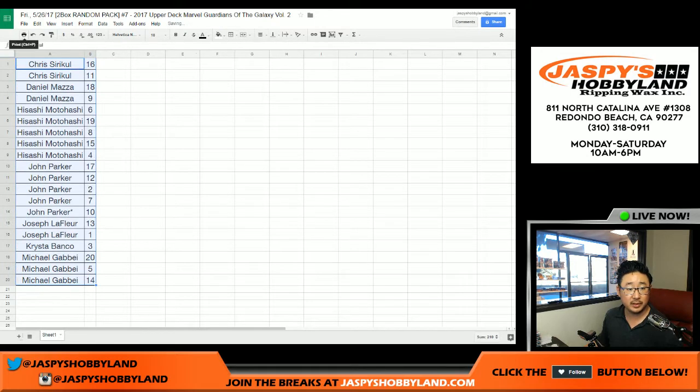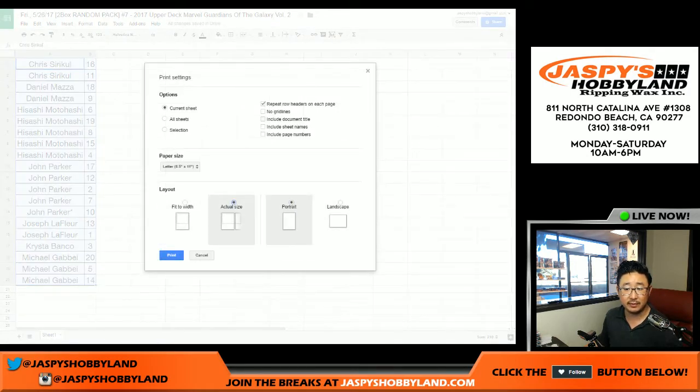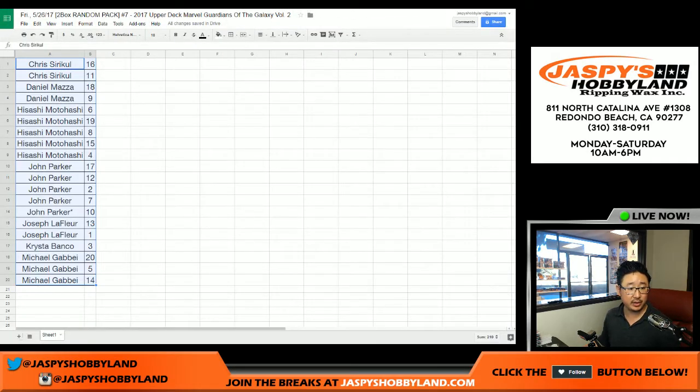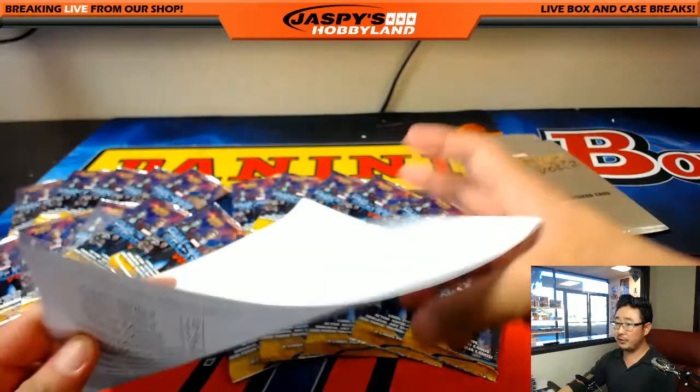Chris, you'll be going first with packs 16 and 11. Then Daniel, then Asachi, then John Parker, then Joseph, then Krista, then Michael G. Good luck everybody. This is random pack break number 7 from jaskishobbyland.com. Next two boxes are in the store — we have plenty of cases of this. A lot of nice stuff.